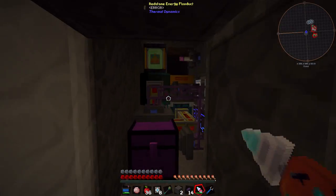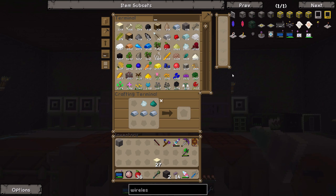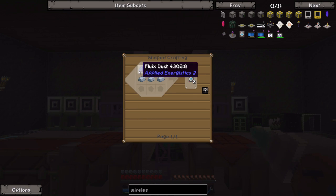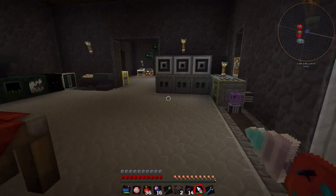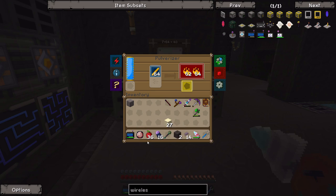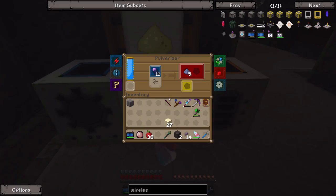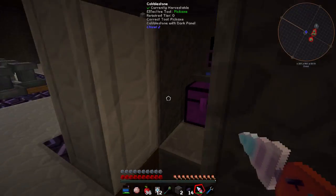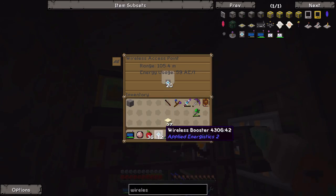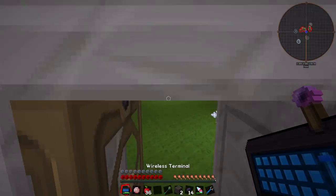Our range is currently 105 meters. We are missing fluix dust - do we have what it takes to make more? We should have fluix crystals. Let's pulverize a few of those up. We don't really need this pulverizer set up to pulverize blaze rods anymore since we're not using them in the blast furnace, so that's kind of pointless. We'll make a few more wireless boosters - it's going to drain more power, but also drastically increase the range of our AE system's wireless capabilities.